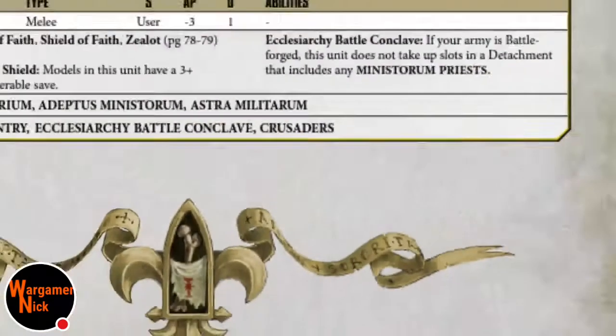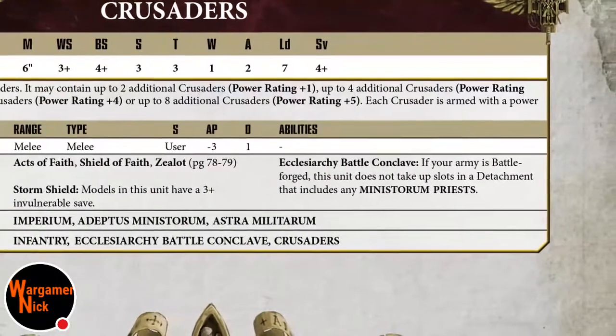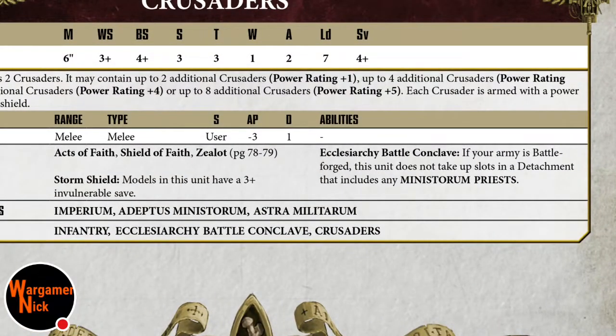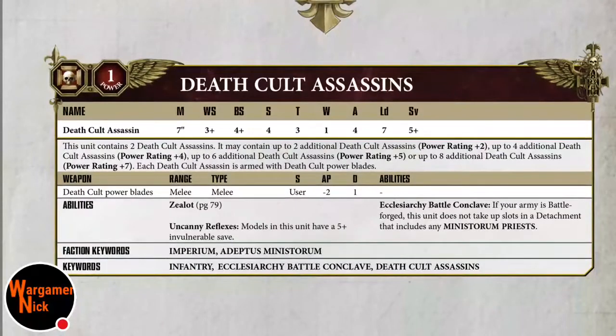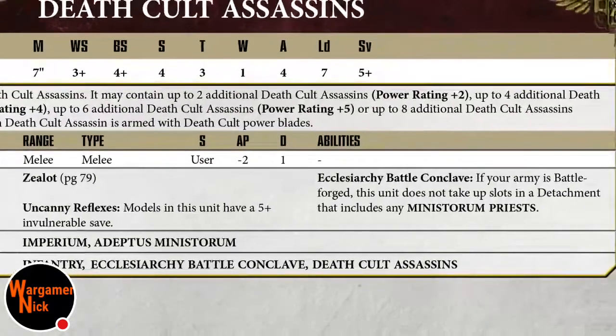Crusaders are in Astra Militarum terms - they've got a three-plus invulnerable save with storm shield. The Conclave does not take up detachment slots when it includes ministers and priests, so you can bring lots of units without filling slots. They're an okay unit - put them in a Rhino - not exactly overpowered but decent. Death Cult Assassins have three wounds, strength four, AP minus two, one damage, five-plus save and five-plus invulnerable save. They also don't take up slots.